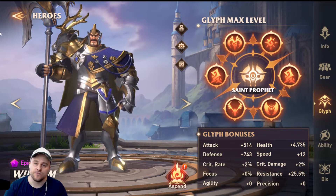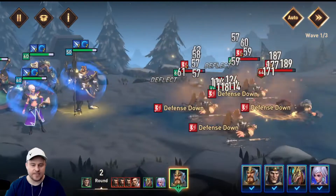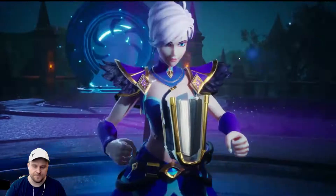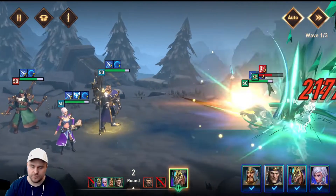Let's get into Chapter 6. Getting into Chapter 6, we got William, Connor, Nathalia, and Zalux. William is going to use his ultimate with that defense down, Nathalia is going to do her damage, and Zalux is going to clean them up, which is very cool.